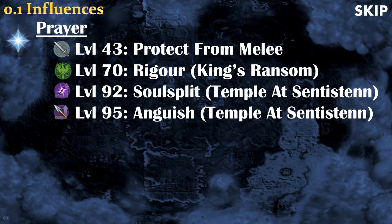And finally for Prayers: at level 43 you will unlock Protect from Melee, which will be very useful if you're low level in the Abyss. At level 70, if you have done the King's Ransom quest, you can also use Rigour, which will boost your ranging attack. There's also Soul Split at level 92 after completing the quest Temple at Senntisten, which will regenerate you over time — you can pretty much stay as long as you want at any place with Soul Split, so I really recommend getting it. And at level 95 you unlock Anguish, which is kind of the equivalent of Rigour but more powerful.